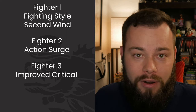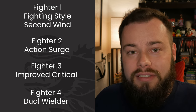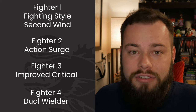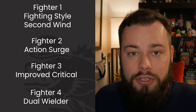At level 4 we're Fighter 4 and we pick up the Dual Wielder feat. This allows us to ignore the light property restriction on our offhand weapon, so now we can dual wield Morning Stars. We now have a bonus action attack we can add our Strength modifier to the damage on — one more chance for us to crit. So we're now making two attacks per turn. At Fighter 5 we get Extra Attack, so now we're making three attacks per turn with lots of chances to crit.